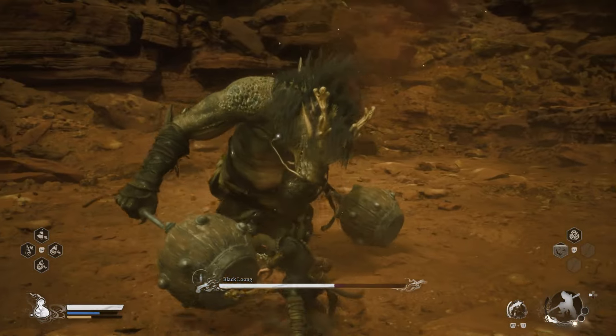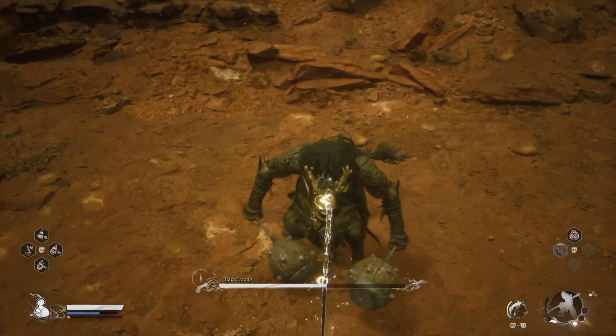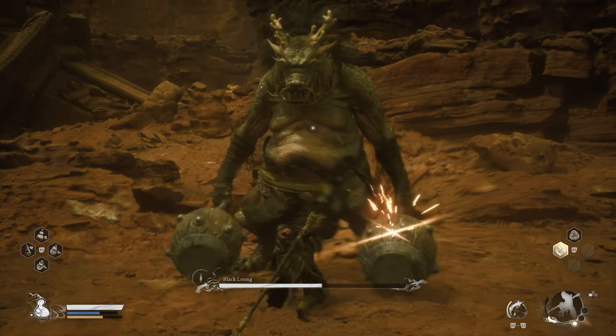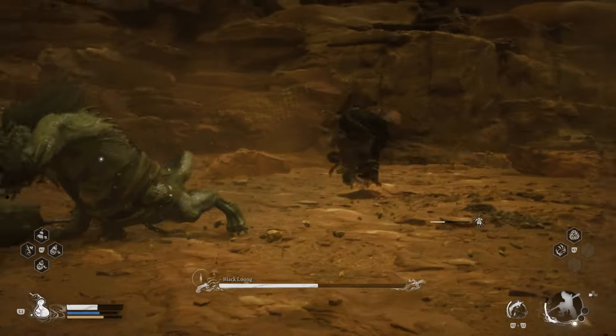If you have the freeze spell, you can use that to stop him and get away. If you have your heavy attacks, you can also charge up the heavy attacks and interrupt him that way as well. I used my stone stance to negate the damage — that's how I got past that.